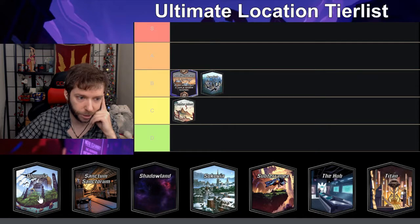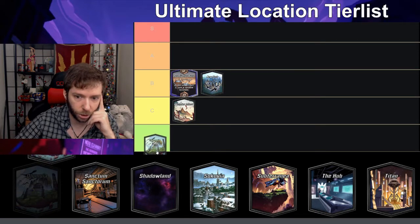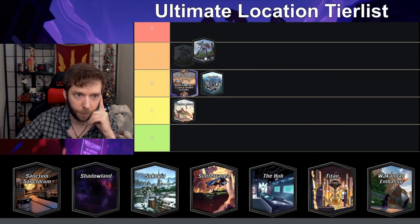New York — I believe on turn six you can move other cards to New York — I'll put it in B. I think it's kind of a fun location. Olympia I believe is draw two cards; I'll put it in A.